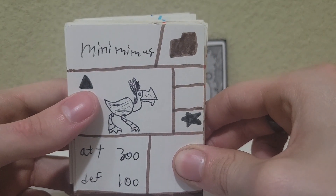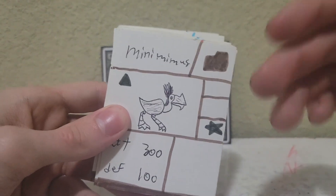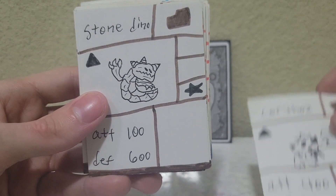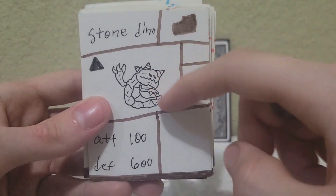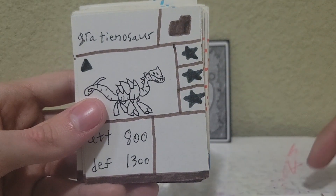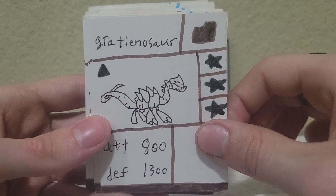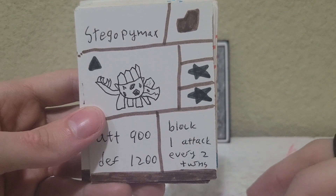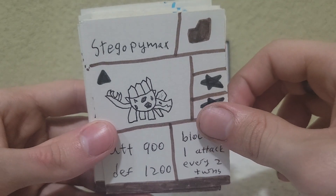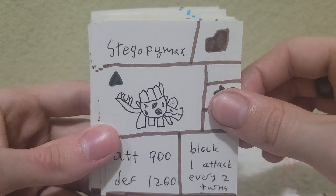Now we're on to set two — you can tell it's set two by the triangle symbol. And set two, like most of my games, is dinosaur-themed. So we have Minimimus or Korthos, which lets you draw a card when summoned. A Stone Dino, which I think I stole from somewhere — maybe Chaos Galaxy or Yu-Gi-Oh! Gratinosaur. I used Jurassic World, probably the mobile game, to get some dinosaur ideas, which is why some names are pretty out there.